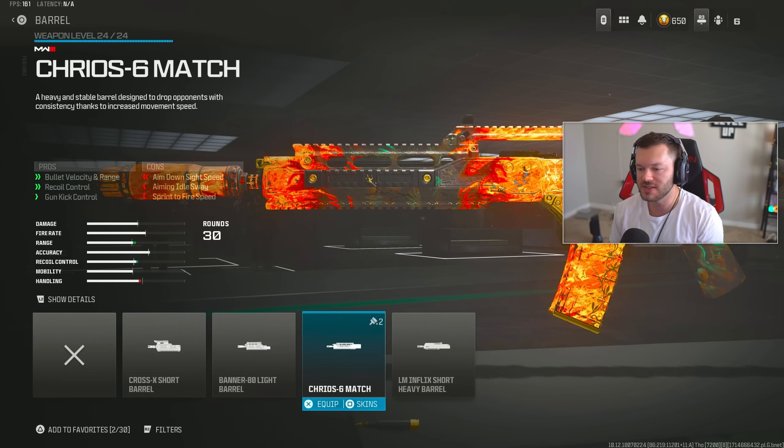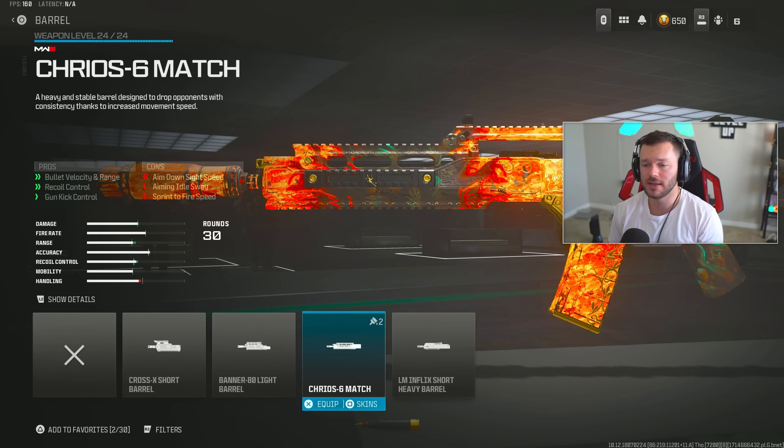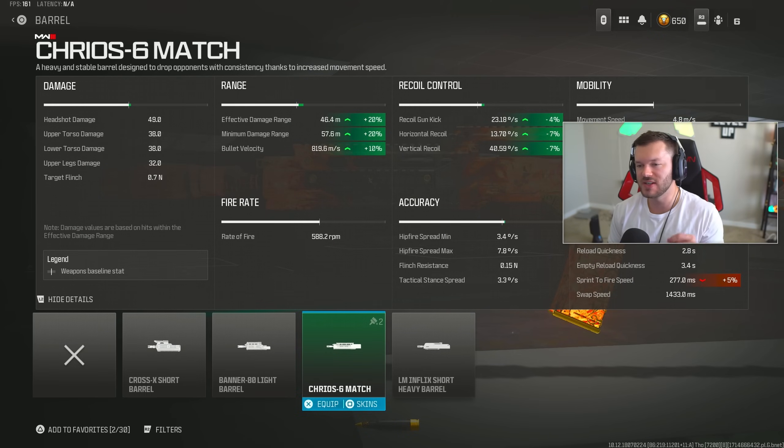In the barrel section throw on the Cryos 6 Match Barrel, which increases bullet velocity, range, recoil control, and gun kick control. This gives us a 20% increase, making us effective out to 46.4 meters in our first damage profile — meaning we'll down people very fast — and increases bullet velocity to 819 meters per second. I wish it were closer to the mid-900s but overall it's still perfectly fine.